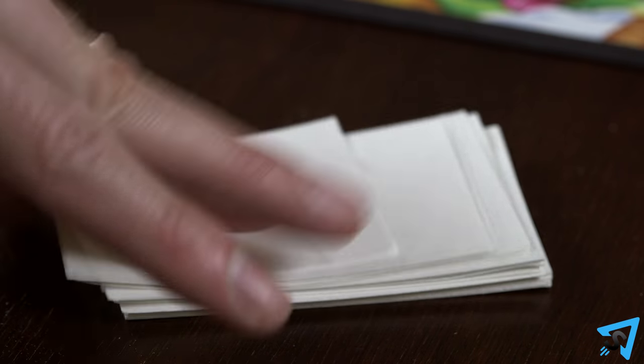The youngest player goes first, then play proceeds clockwise. On your turn, you draw one card from the deck, then move your character as directed by that card.